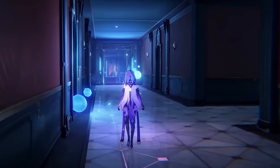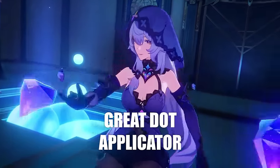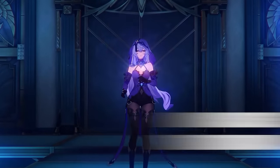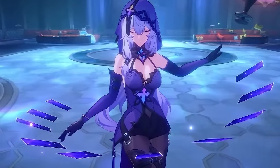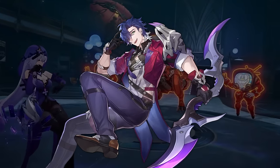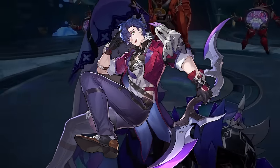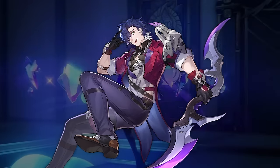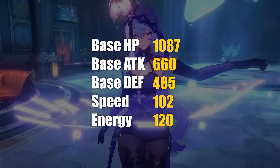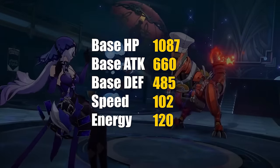Starting with an overview: Black Swan is a 5-star wind character following the path of Nihility. She has great DOT application and also increases the DOT damage taken by enemies in their own turn. You might be thinking — wait, is she just a 5-star Sampo? Well, you're not that off the mark. She's kind of a 5-star Sampo, but that's not a bad thing — we all know how good Sampo is. Her base stats are pretty decent, with decent attack and speed, and a 120 energy cost ultimate, which is on the higher end.